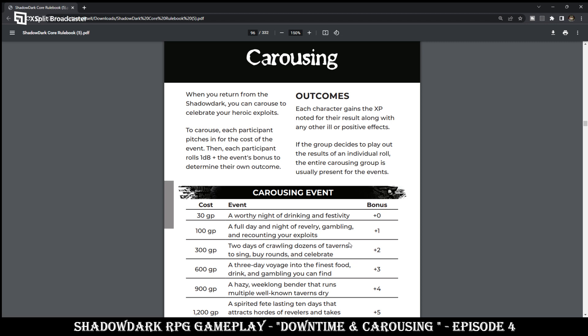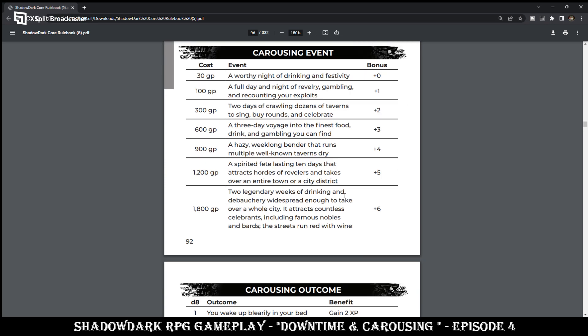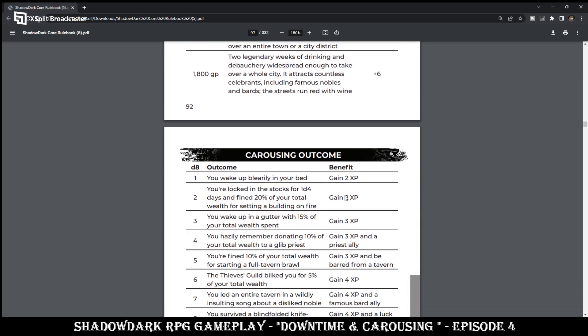Let's roll a D8 to see how this will work. I rolled a 3. Plus the event's bonus — so if I am doing the first event, a worthy night of drinking and festivities, I'm going to pay 3 gold pieces. I have no bonus to my roll of a 3. So let's see what the outcome was: you wake up in the gutter with 15% of your total wealth spent. But I gain 3 XP as a result.